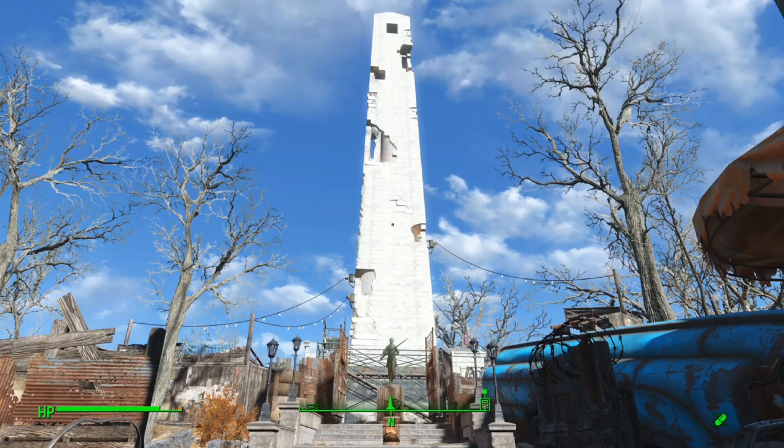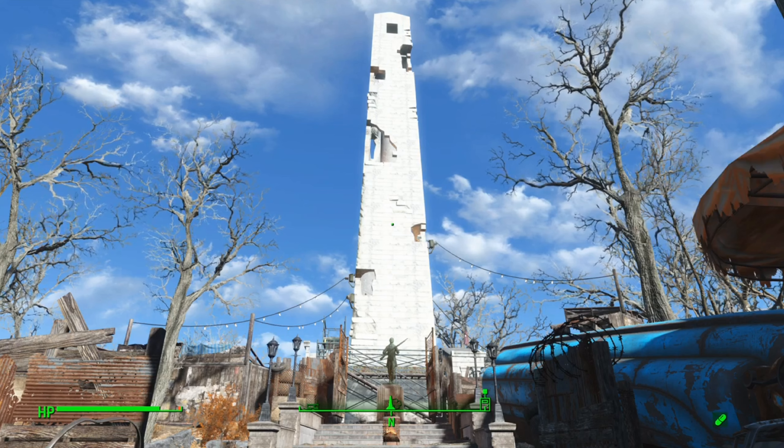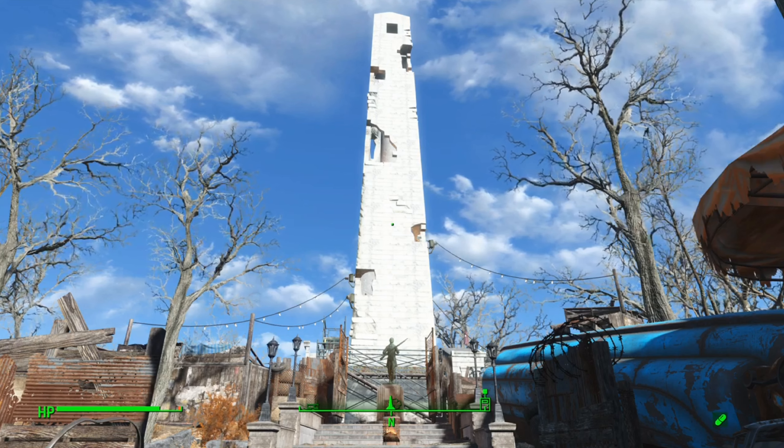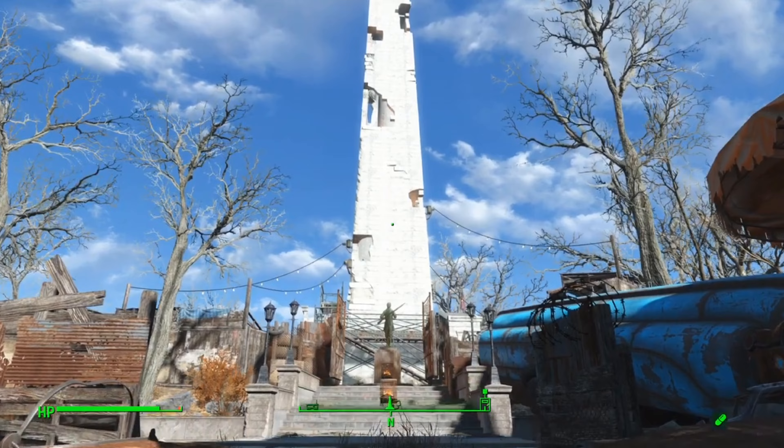Hey everyone, Nomad Master here. Next on the list at number 20 is Bunker Hill. Bunker Hill has a height limit of 4 floors and an area rank of 36. That makes Bunker Hill and Country Crossing about the same size.